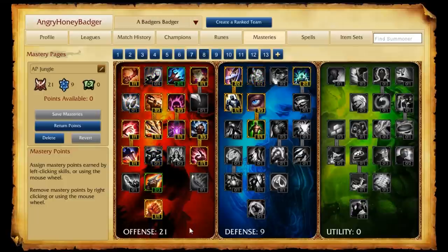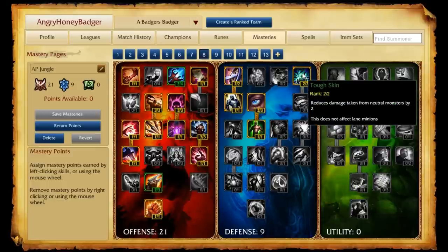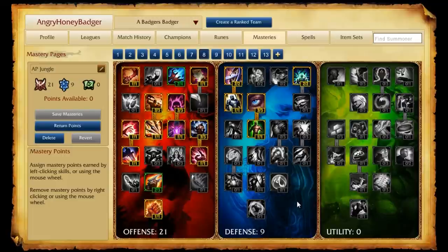Moving forward, we have our AP Jungle page, which works specifically for champions like Elise and Diana, and a few others. If you're playing Fiddlesticks, your page might be different — you might just run tank pages depending on the champion. With our AP Jungle page, we still put 21 in the offense, wanting damage across the board. Make sure to pause the video and look closely at where you want your points, as we have things dealing with physical damage, attacking, and spell damage. Over in defense, we put points there to help with durability and tough skin for AP dealers in the jungle.